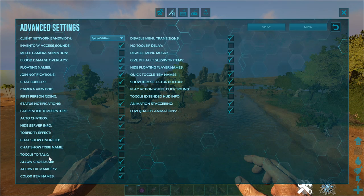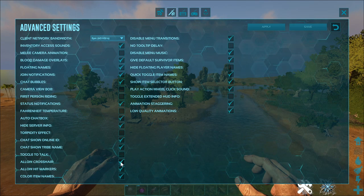Toggle to talk is a personal preference. Allow crosshair — unless you have a crosshair overlay, you probably want this on. Allow hit markers should be on so you know if you're hitting your target or not. Color item names — again, personal preference. Disable menu transitions should be on, as this allows you to open and close menus faster and without confirmation — speed is key in PvP. No tooltip delay — I'm not really sure what this is; if you know, let me know in the comments below.